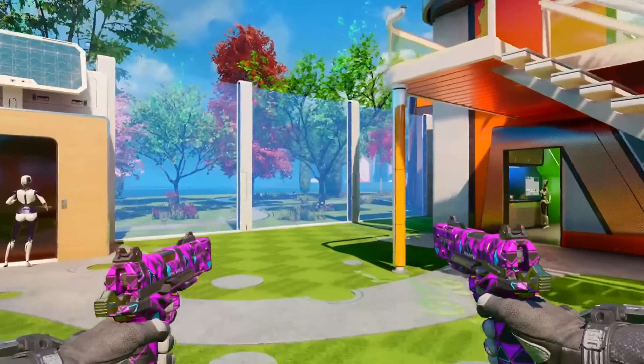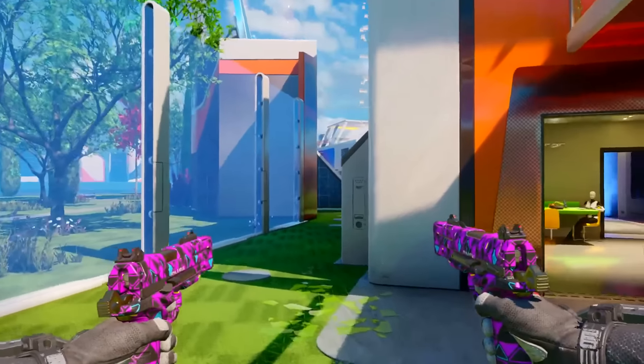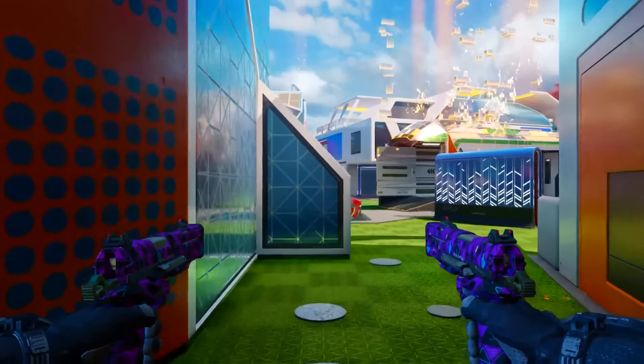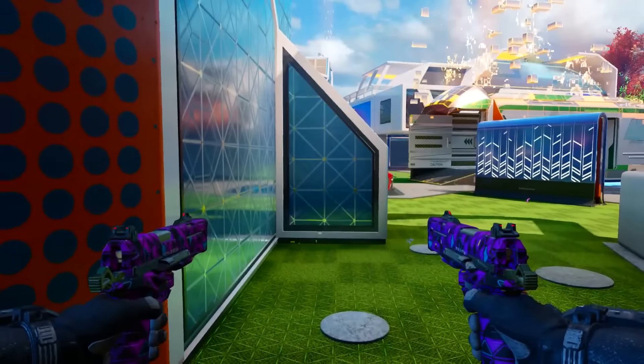Hey, what is up guys? MFKClicks here and welcome back. What I got for you guys today is a pretty game-breaking glitch here on Nuketown that allows you guys to get inside of a wall breach and you're able to shoot out of it.